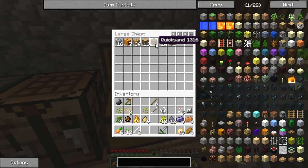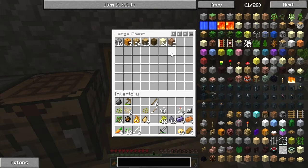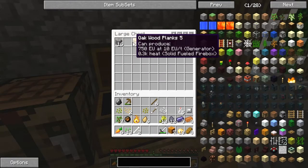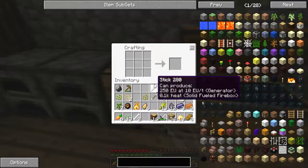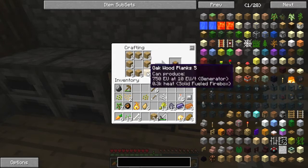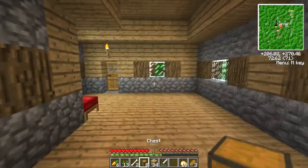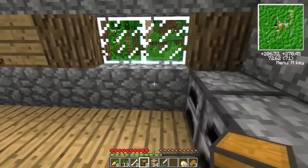So we have quicksand, which I'm pretty sure we can go ahead and use in a mob trap, although I don't think there'll be a way of obtaining the drops. Unless I make the drops fall down through the quicksand and then come out the bottom onto some sort of collection plate or something. That seems like a bit of a waste, because I don't know how fast or slow the items come through the quicksand, so we might lose the items. In which case, that would be a bit stupid. Okay, eight chests - I think that's a pretty ample amount for the time being.